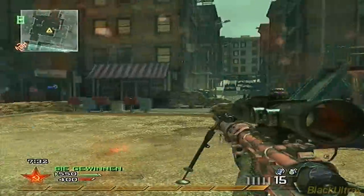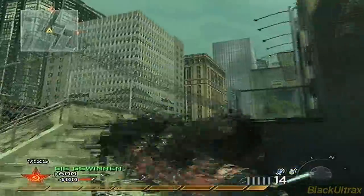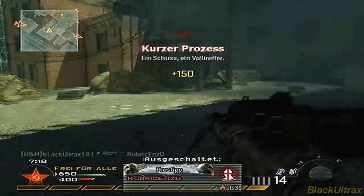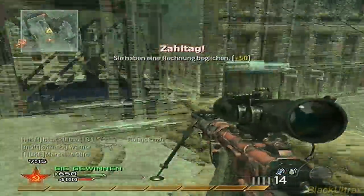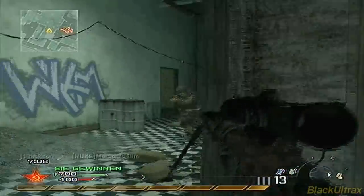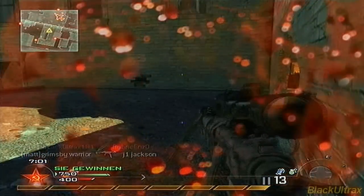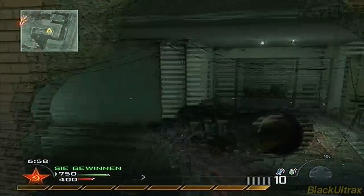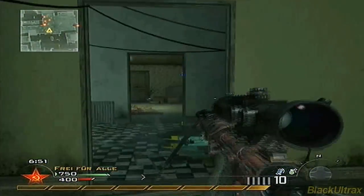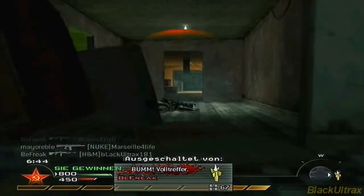Here's a nice shot — a drag scope. If you don't know what a drag scope is: a drag scope is when you zoom in about one meter to the left or right of your enemy and drag across to them.